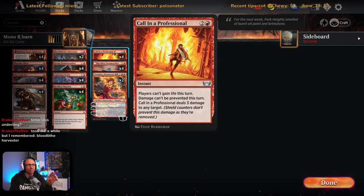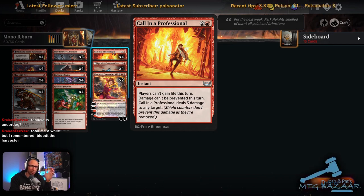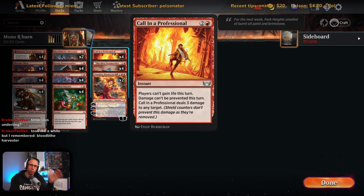Calling in a Professional — it hurts paying three mana for a lightning bolt, but the other two modes come up a lot. 'Players can't gain life this turn' comes up a lot against angels decks and green enchantment decks — you can burn them for three and cancel their life gain. 'Damage can't be prevented this turn' comes up against Shielded creatures — you can burn a shielded creature and the damage can't be prevented, so the counter is actually removed.